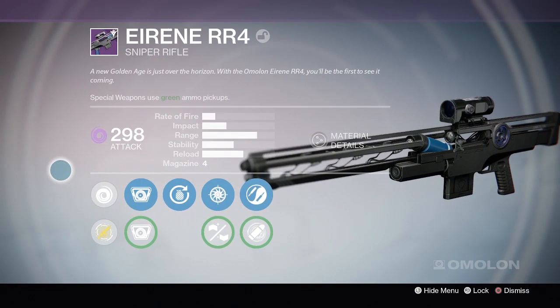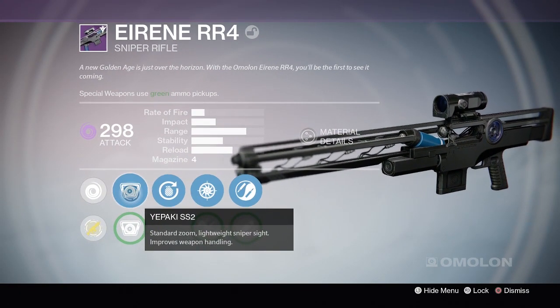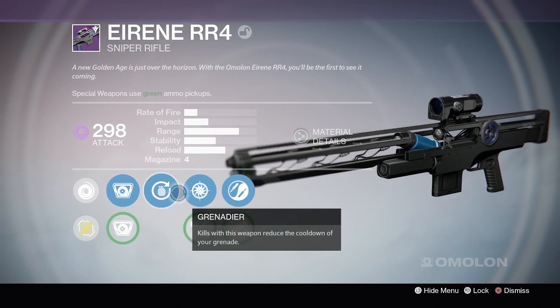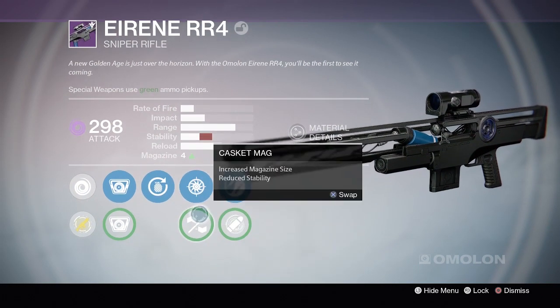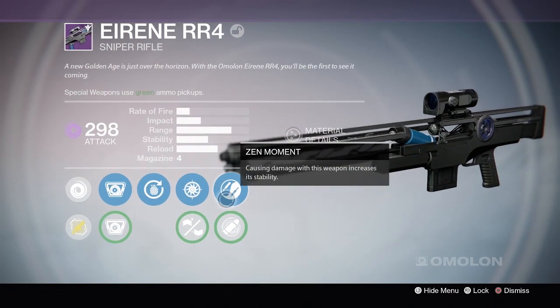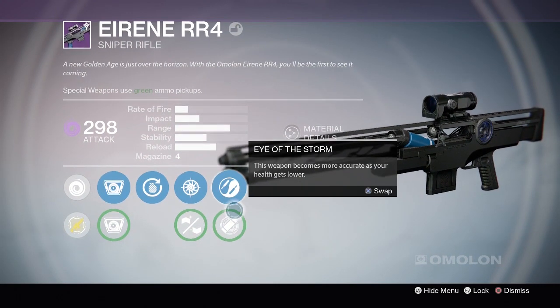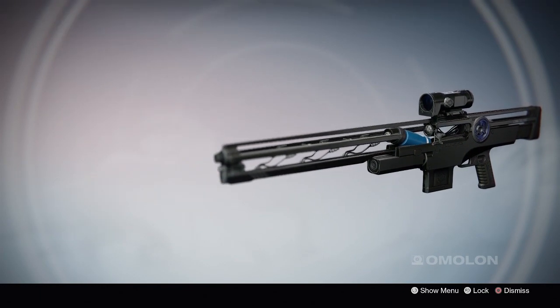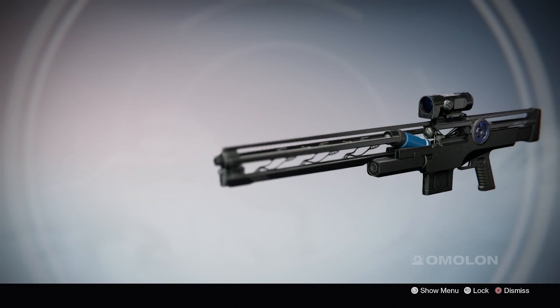How's it going everyone, WildDang here and welcome to a brand new Destiny video. In this video I will be talking to you about the Eirene RR4 Gunsmith Sniper Rifle. There has been mixed opinions on this weapon and that is mainly due to Bungie adding Luck in the Chamber to it. It's a high impact sniper, so that means that when Luck in the Chamber procs, it will one shot kill people with a body shot.